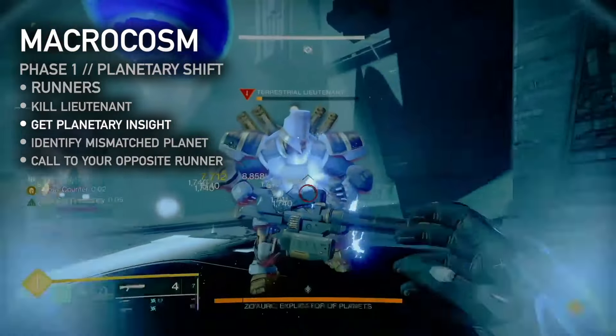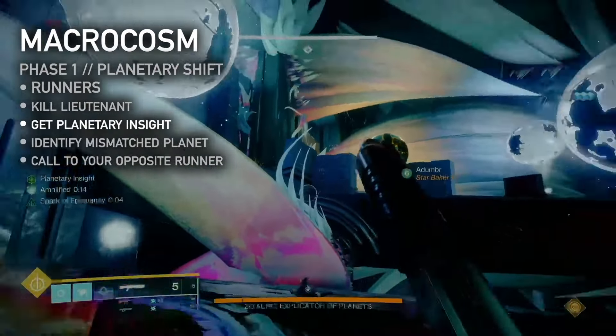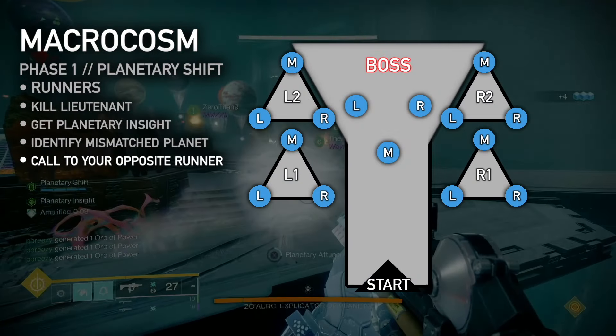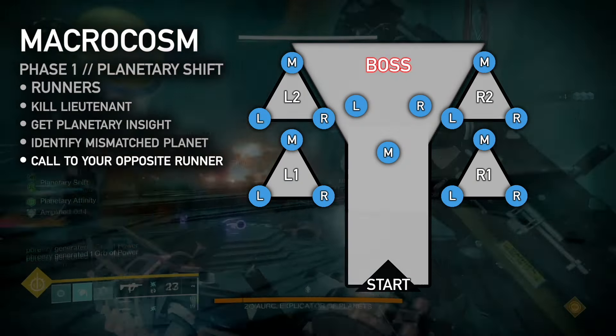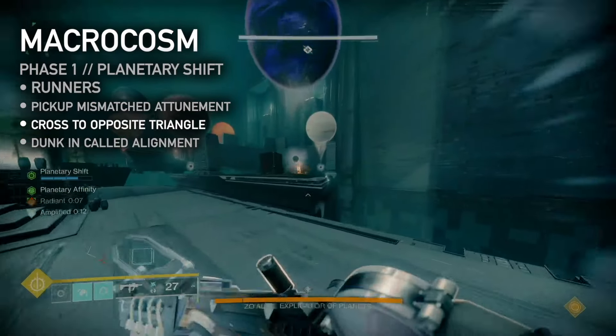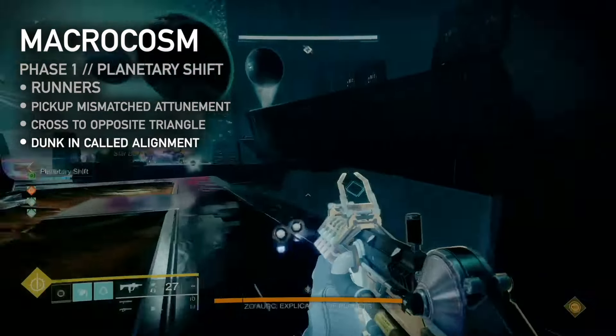Runners, kill your lieutenant to gain the Planetary Insight buff, allowing you to see which planets above you are light or dark. Identify which planet on your triangle is unlike the other two. Call that planet's location on your triangle — left, right, or mid — to the runner on the triangle opposite yours. They must do the same. Pick up the alignment that you just called, cross to the other player's triangle, and dunk it in the location that they just called.